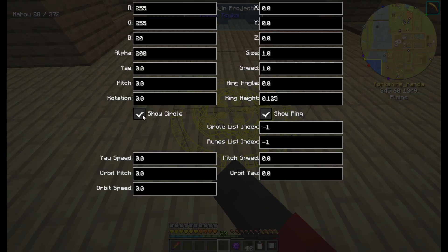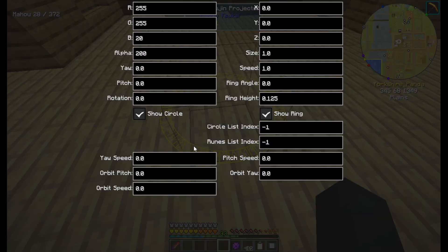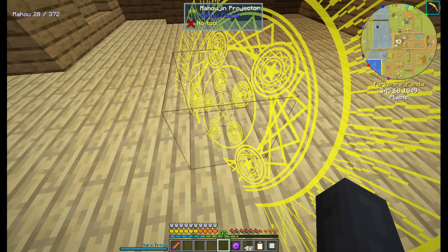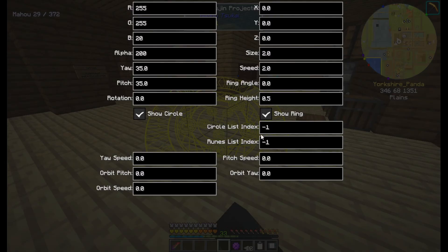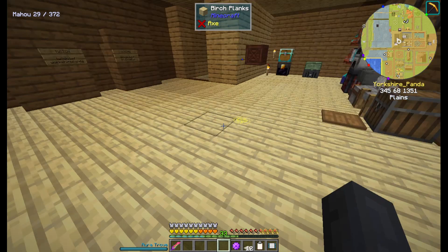Oh wow, this is a decorative thing - you have the circle. So if I change that to 5, ring height to 0.5, speed to 2, size to 2 - oh wow. I thought I just stopped it mid - then I can pick it back up. Alright, this is actually quite cool.